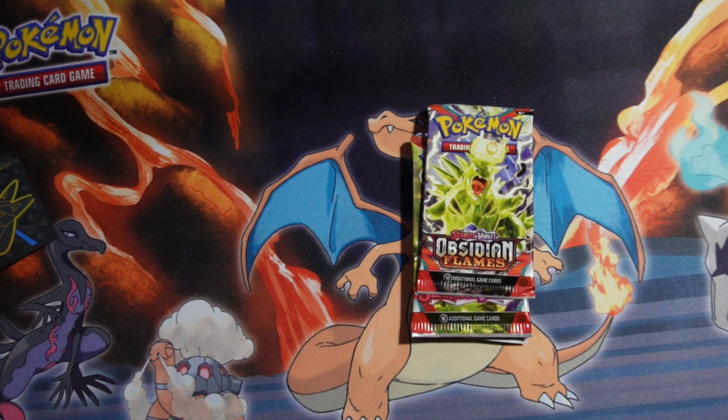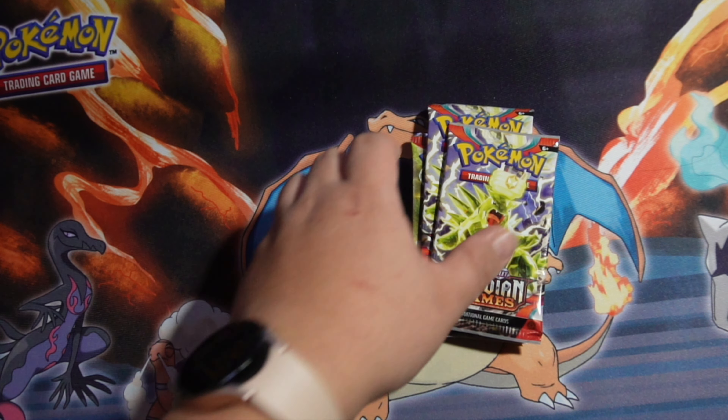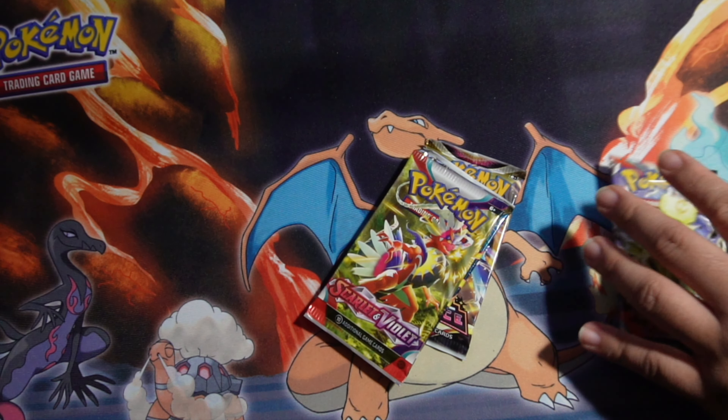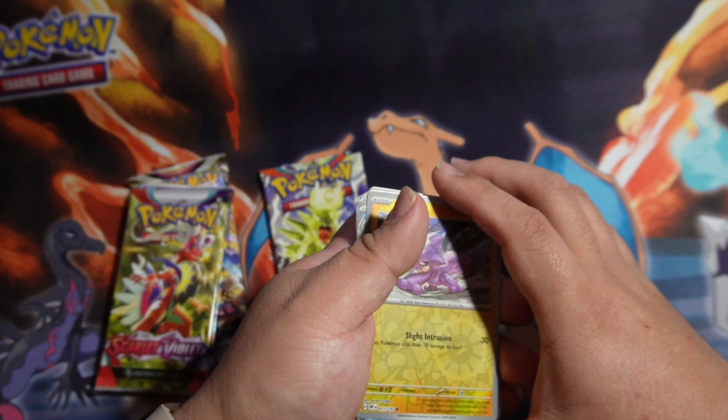Okay, so pack — let's open up the first Obsidian. Actually I got a better idea. So that makes it so much easier to open. Okay, first pack — we have a holo.